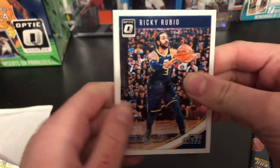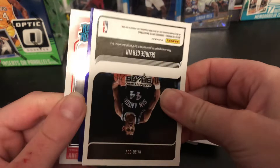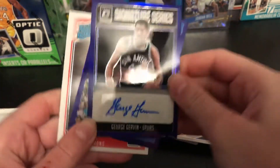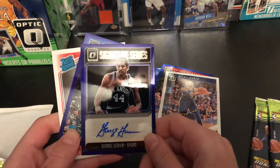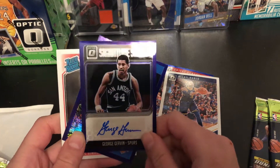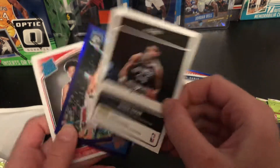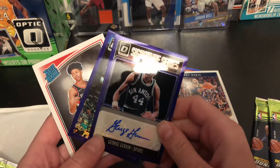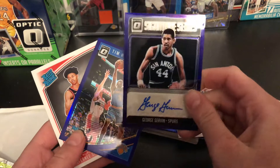Nice — Vucevic. No way. Oh wow — we got an autograph! Signature series George Gervin. Alright, so we did just pull an auto from a hanger pack, and it is a purple prism. That's very cool — that's a pretty nice card. Very nice. George Gervin — not numbered, but totally fine. Purple prism auto. That's sweet.